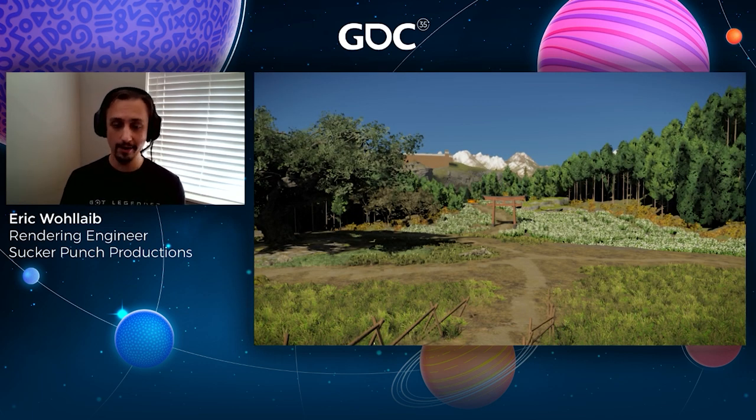Very early on, we experimented with traditional grass cards. These ended up not being desirable for a couple of reasons. First, wind was something we really wanted to push on, and having our animation tied to the entire grass card was very limiting. Second, overdraw was problematic for the density of foliage we were looking to achieve. Around this time, we found an excellent blog post by Auterra called Procedural Grass Rendering that inspired a lot of our approach — I'll have a link to it at the end of the talk.